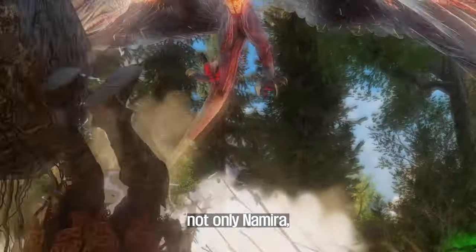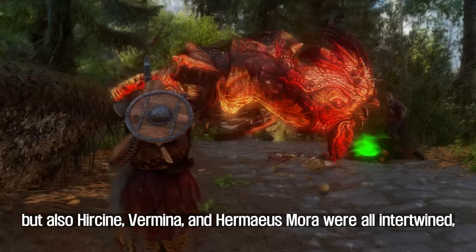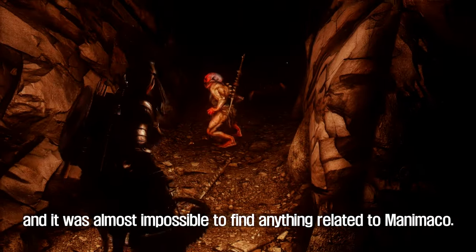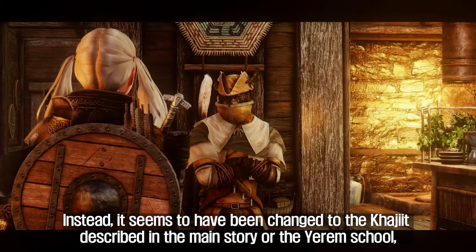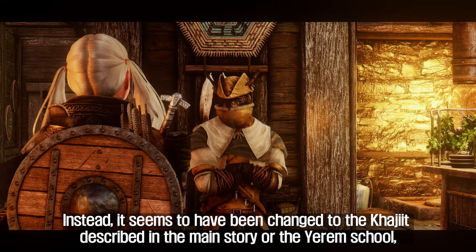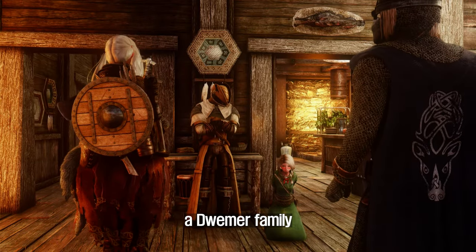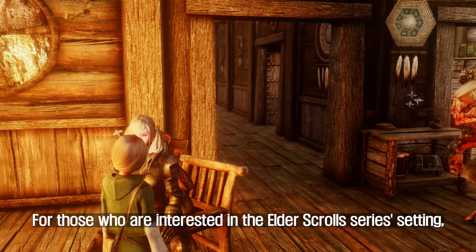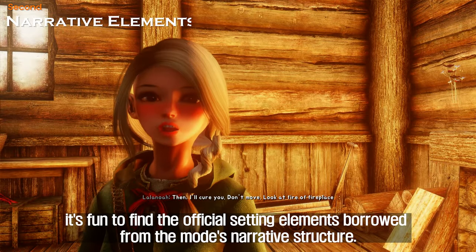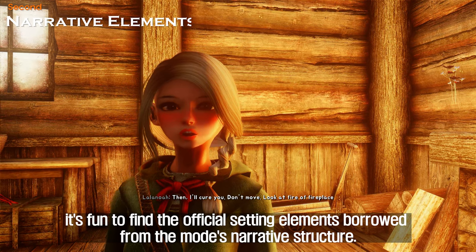As it was remade, not only Namira, but also Hircine, Vermina, and Hermaeus Mora were all intertwined, and it was almost impossible to find anything related to Manimako. Instead, it seems to have been changed to the Khajiit described in the main story, or the Yeram School, a Dwemer family. For those interested in the Elder Scrolls series setting, it's fun to find the official setting elements borrowed from the mod's narrative structure.